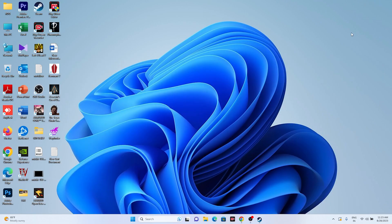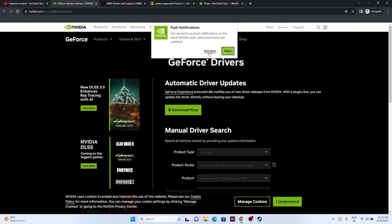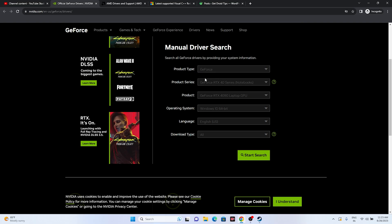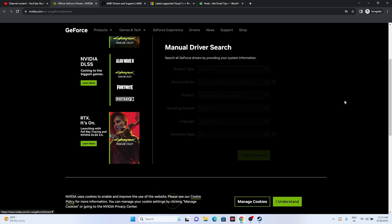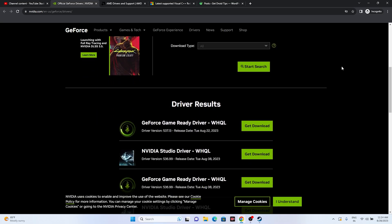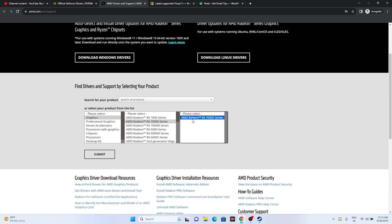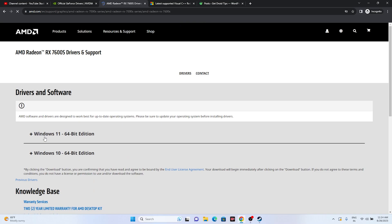Update your graphics card drivers. The video description includes links for both NVIDIA and AMD. For NVIDIA, go to the NVIDIA driver download page, select your product type, series, and operating system, then click Start Search. Download and install the latest driver shown (e.g., version 537.13). For AMD, go to the AMD driver page, select your details, and download the appropriate driver for Windows 10 or Windows 11. Install, restart, and try launching the game.